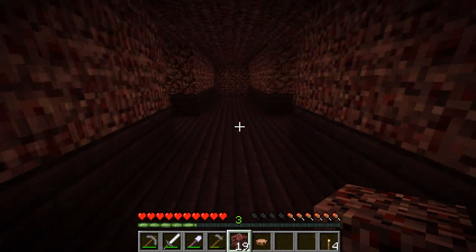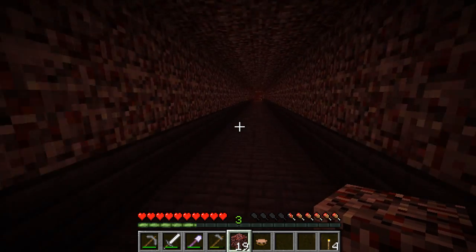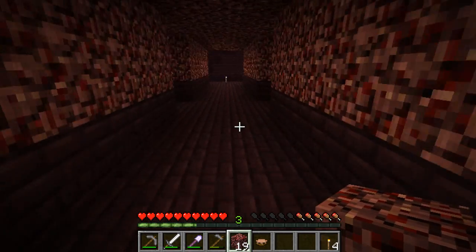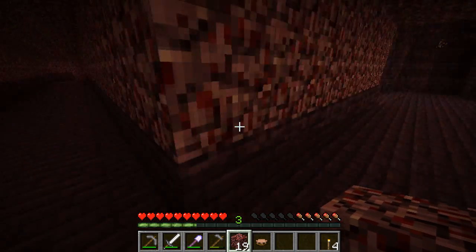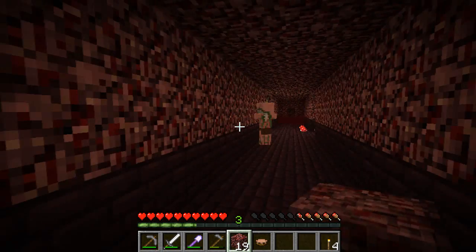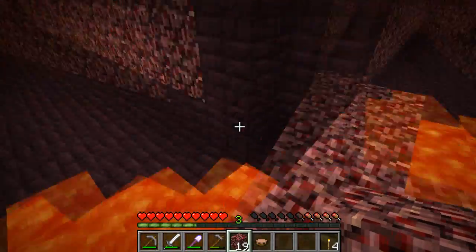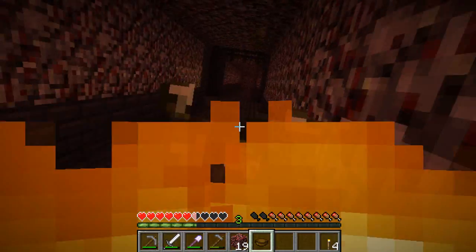I have no idea where anything is. Up here was a blaze spawner until I was stupid and destroyed it as per usual. Over here I'm pretty sure there's another blaze spawner — yes, there is. Is there a staircase down here? No, there's not. I remember the nether warts being somewhere. They are just normal mushrooms, aren't they? Okay, let's go this direction — oh crap, now I'm on fire!